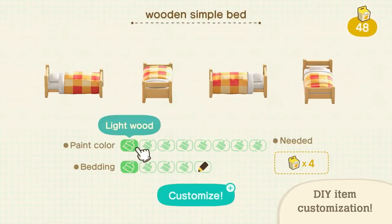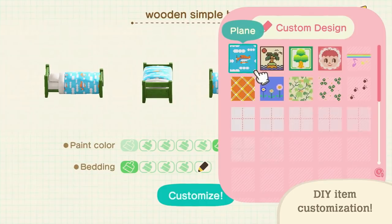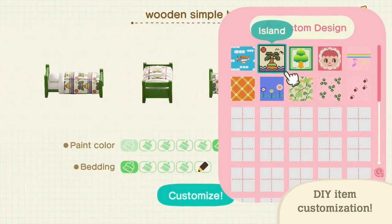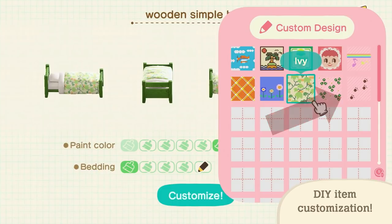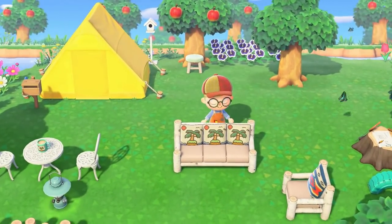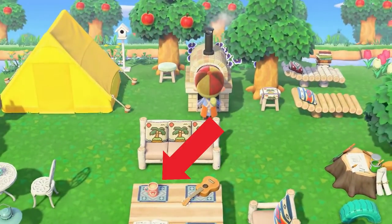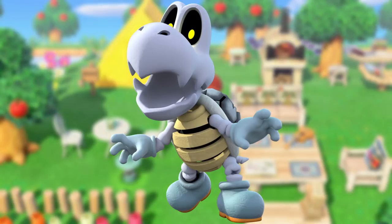We then see that we're able to color different parts of furniture separately, and even add our own designs to some. It also seems like transparency can be added to certain parts, meaning some sections can be seen through. Maybe you could lay them outside to give the illusion of footprints. We also see that customized furniture is now marked with a yellow leaf instead of a red one. Many items can be player-designed, such as cushions on couches, chairs, stools, and even mugs.